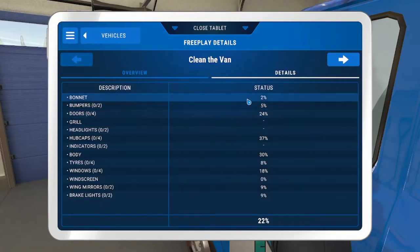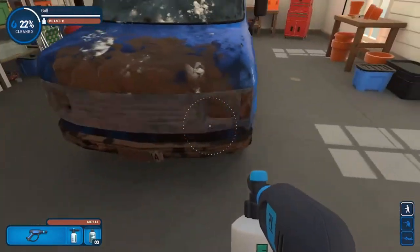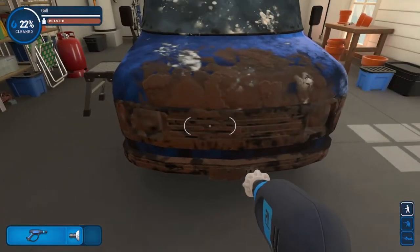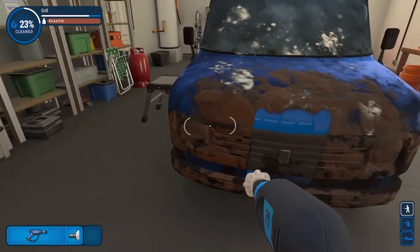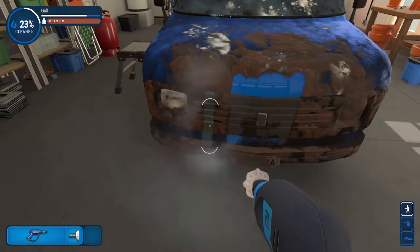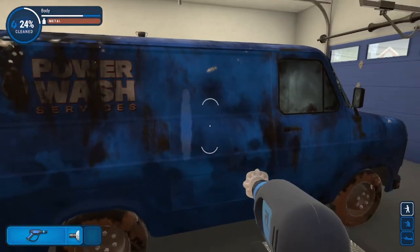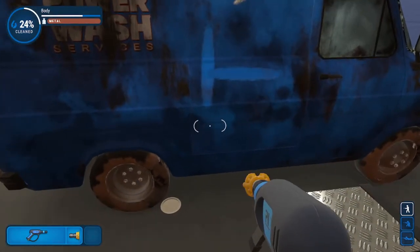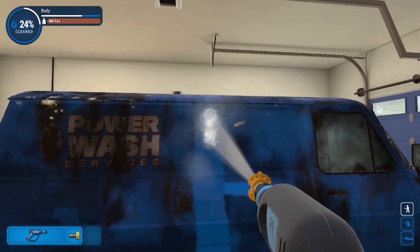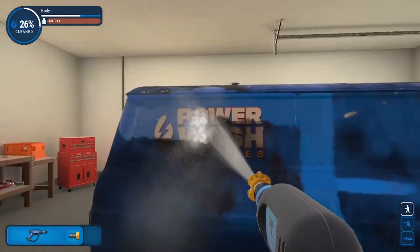If you press Escape, you can actually come here. You can click that and walk around, and it'll actually show you what you need to clean. You can also rotate the nozzle — watch, I'll show you here. I like to use this orange. It's so satisfying.